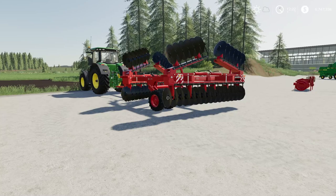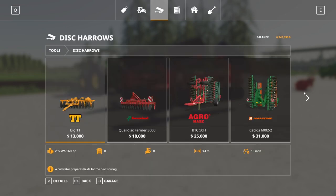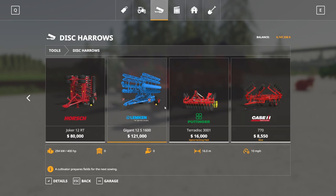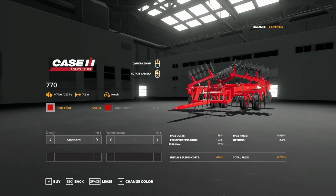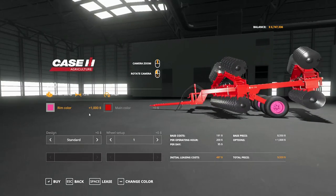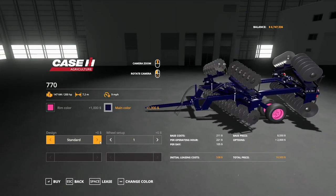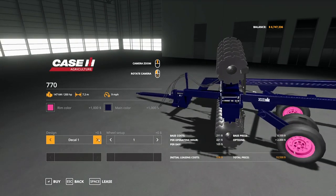Next up we have the Case IH 770 by Mr. Dynamite88 and Theroxy — 9.64 megabytes to download, for all platforms. This is essentially a disc cultivar. Found in the store under Disc Cultivators at the end. The 770 is $8,550 to buy, 9 mile per hour working speed, 7.2 meter working width, and requires 200 horsepower. You can change the rim color to whatever you want — even pink — and change the main body color. For design, you have standard or decal one.